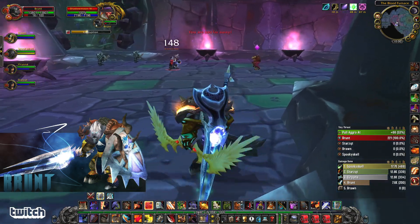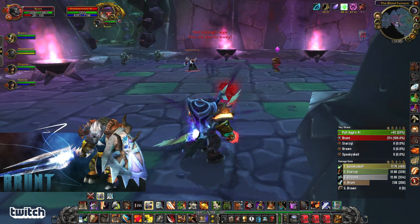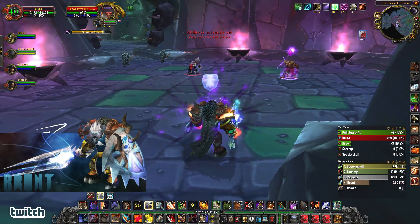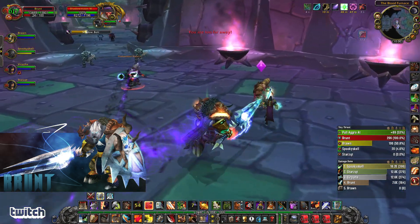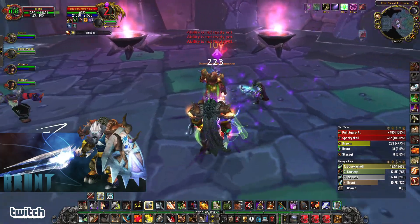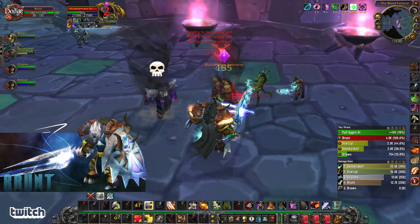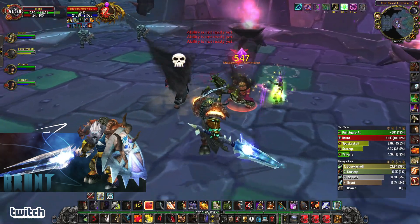I'm going to pull this guy. I don't have rage to spell reflect right now — now I do. We're going to spell reflect this chain bolt. Nice — 2.7k back at him. Now interrupt him, try to gather this pull up a little bit. I got him marked, I'm going to take him out.